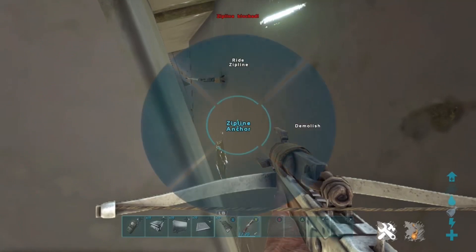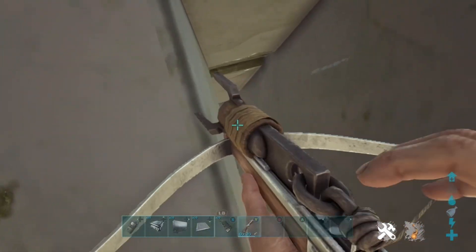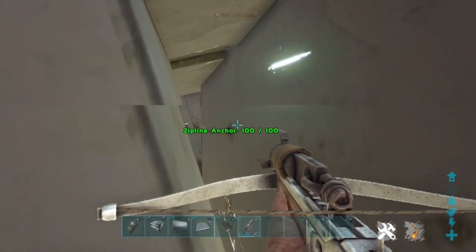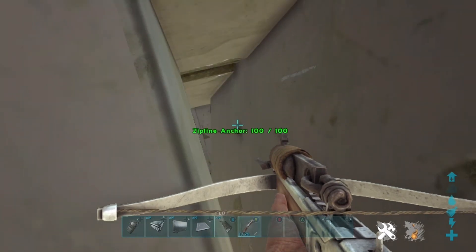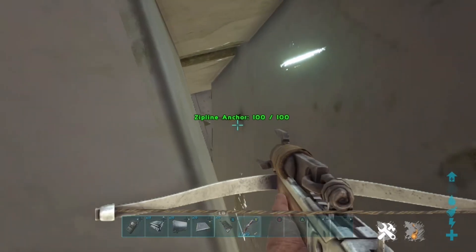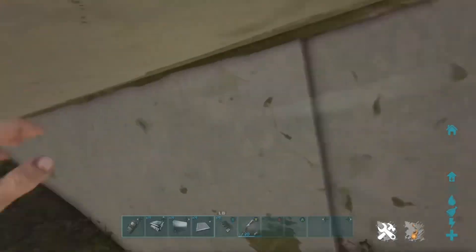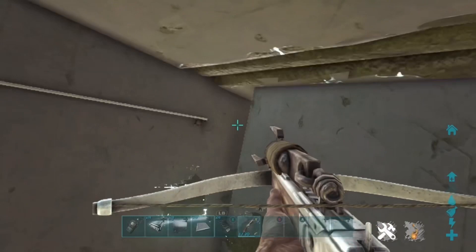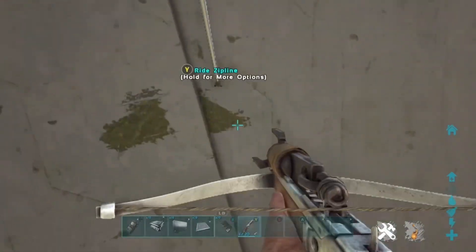What you want to do is aim for that little triangle all the way at the back, and aim for the black dot on the wall — make sure you shoot that first. Then aim just above that triangle at the very back wall and move to the side a little bit. Eventually it'll say 'Ride Zip Line' and you can get on. This is the correct way to do it and you should get it every single time — just move around as needed.